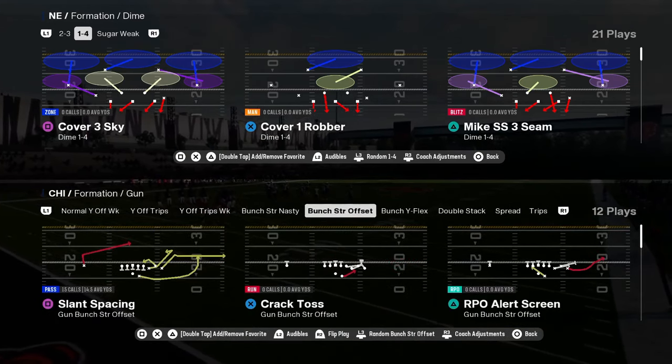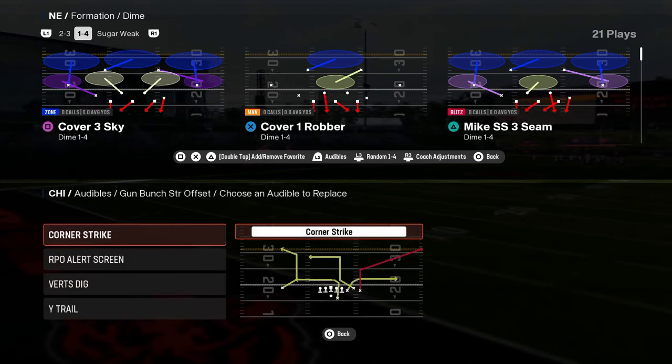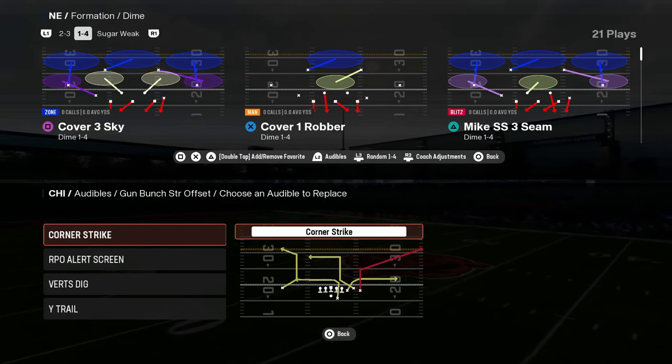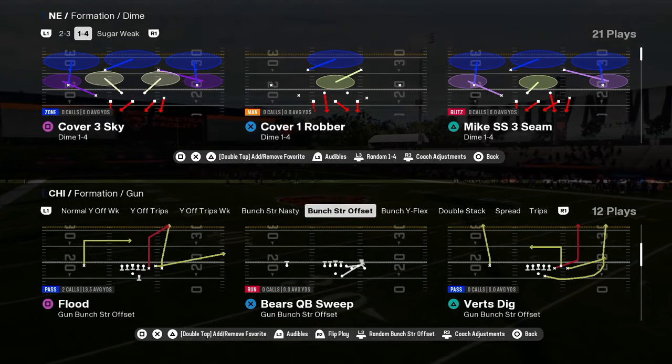And then I'm going to be coming out in bunch strong offset. It has so many good plays — corner strike. A lot of people don't realize that corner strike has the best corner out in the game. It is the best corner out in the game, it's not even close. It's so good — it beats man and zone, and you can give it a speed burst.